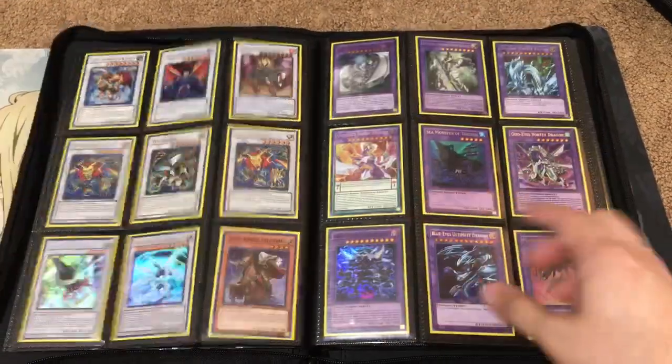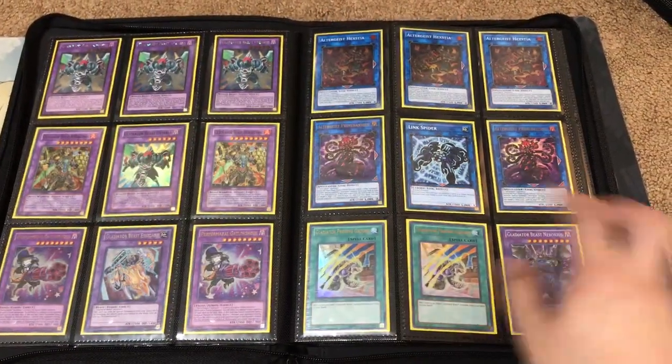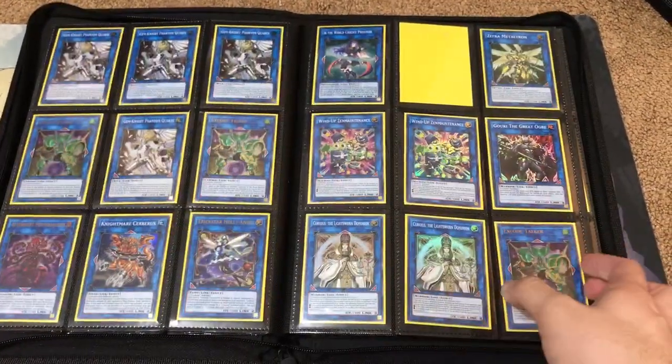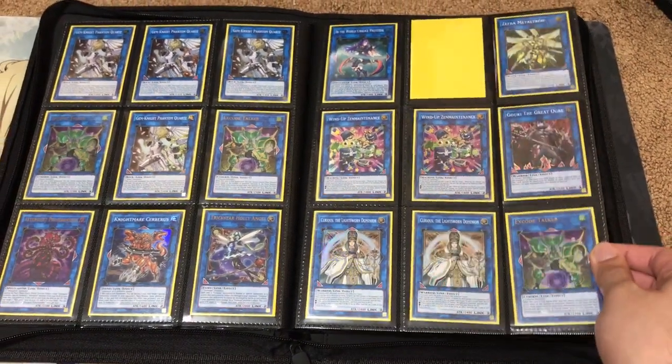And Synchros and Fusions starting up on these pages as well. Ultra Rare Proving Grounds for Gladbeasts. Still think it's cool that we did get the Link Monster — slowly getting all of them from that Vrains pack.